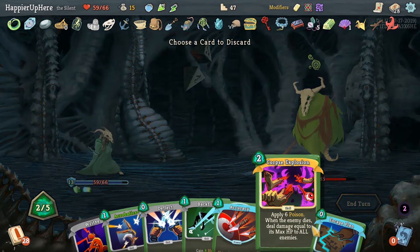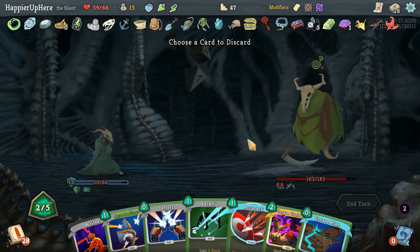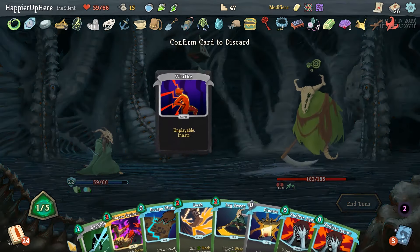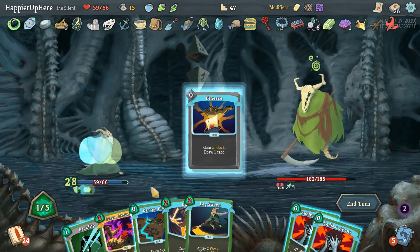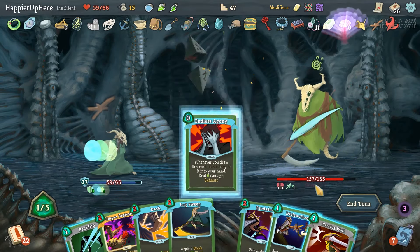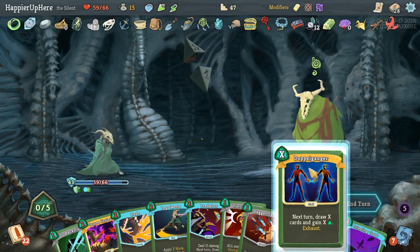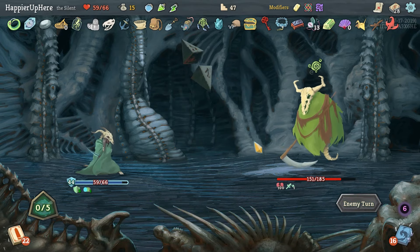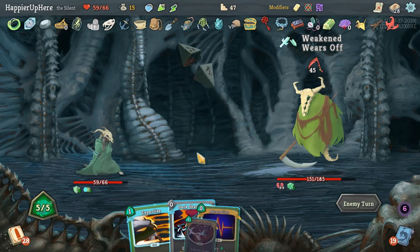Get the Escape Plan — do I want Corpse Explosion? I don't think I need Accuracy. Let's do Deflect then Acrobatics. And then we have Predator, then Distraction — so Finesse first, then Escape Plan. Distraction gives us nothing useful — fine. We did a lot of setting up. 45 incoming — not super happy about that.